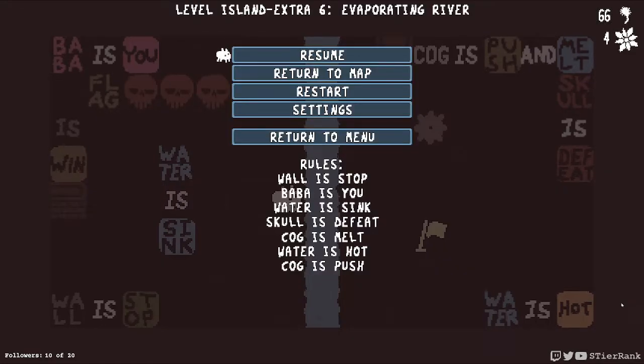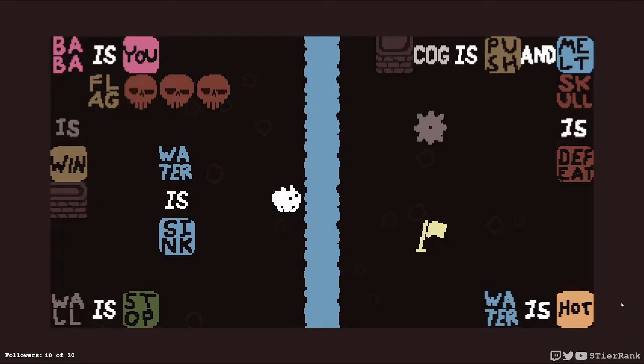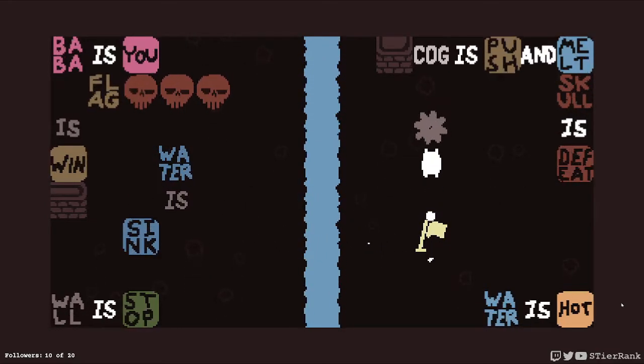Let's see what the rules are: wall is stop, Bubba is you, water is sink, skull is defeat, cog is melt, water is hot, and cog is push. So we could undo sink, which allows crossing. Cog is pushable, but we can't get it across the water due to the cog being melt and water being hot.